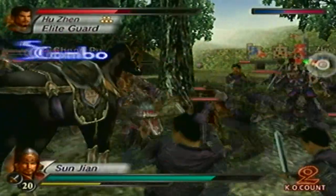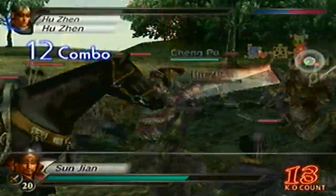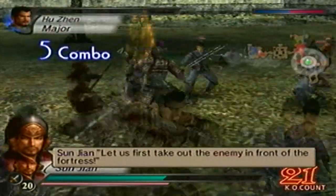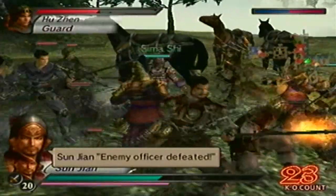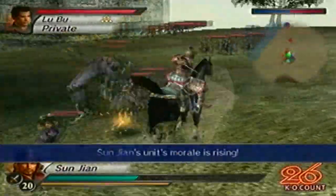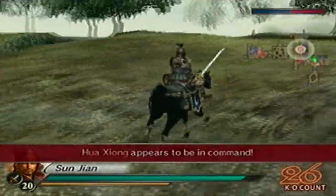I actually tied. Hu Zhen is down now. I was kind of tempted to equip the Way of Musou, because it does a little bit more damage — especially with Sun Jian's True Musou attack, the enemies will still be on their feet, so it does a bit more damage. I'm going to go grab the health over here and then we'll go for Lu Bu.